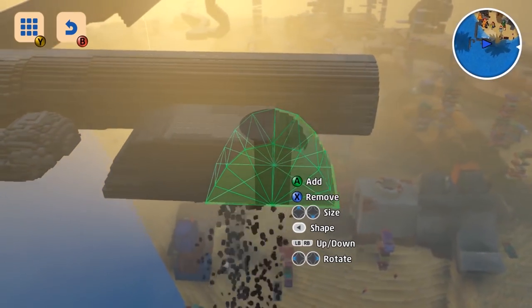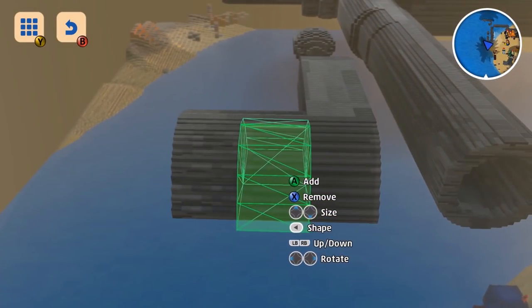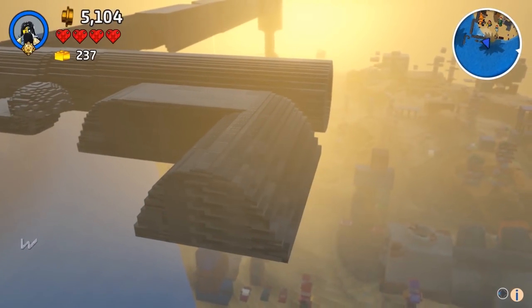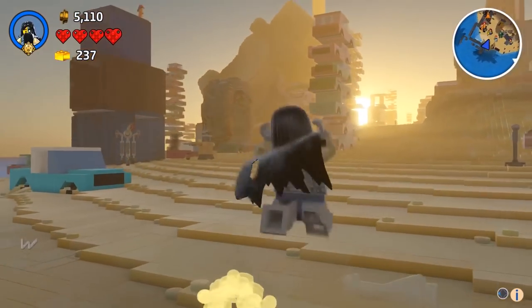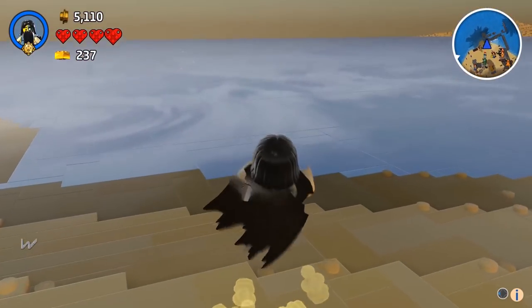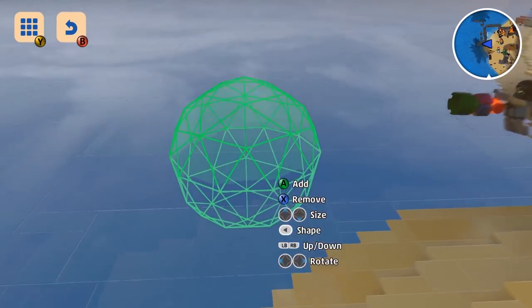I've used this a few times — I'll build with the conventional cube and then use this to carve out a tunnel shape. It gives you a lot more options. You can build underground, underwater. People have been saying they want these tools to function under the water, and you can actually start using them under the water now.